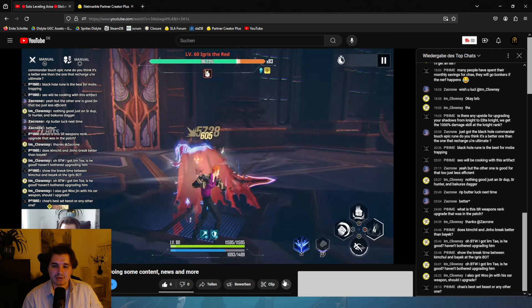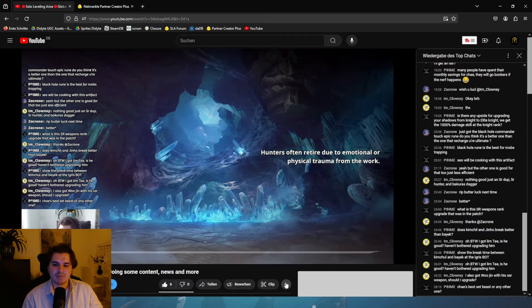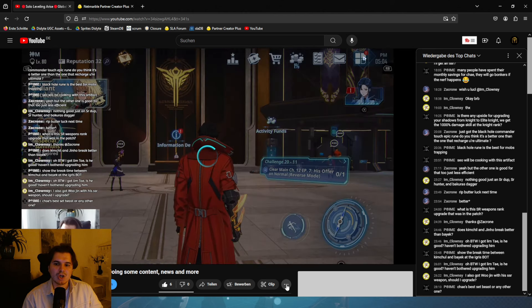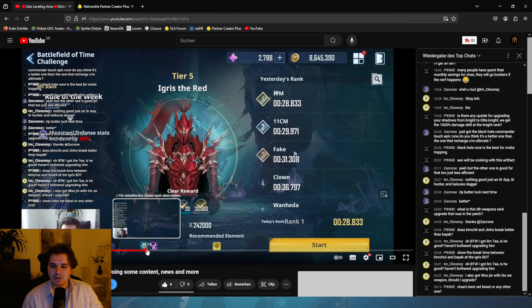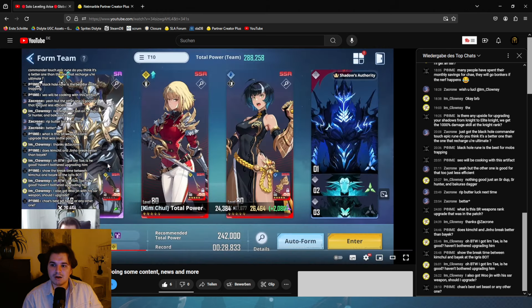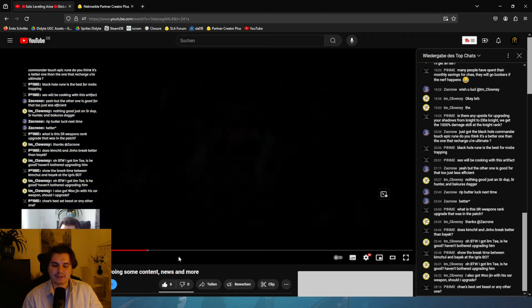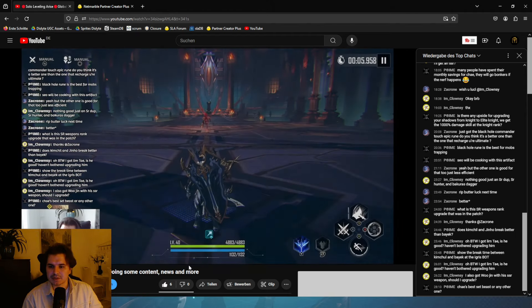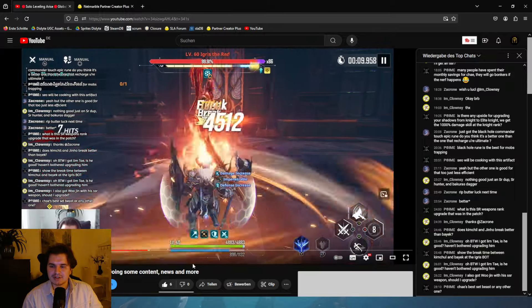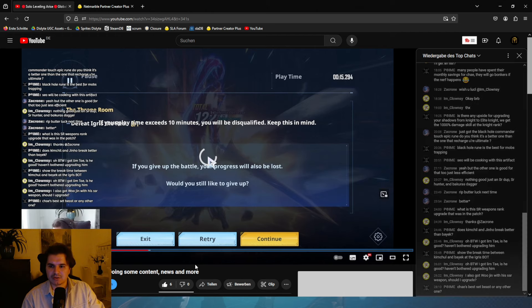On top of that, to get the defense break on Igris with Bike, you have to use Bike's skills three times in total and connect the last hit to get the 20% defense break on the target. Now I'm doing the same thing but with Kim Chul instead, with the same purpose. We start off with the raw attack which is a heavy break — you can see how much break it does. Boom, 13 seconds — it took us 13 seconds to break Igris.